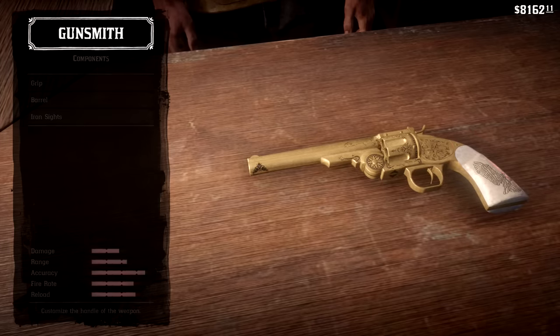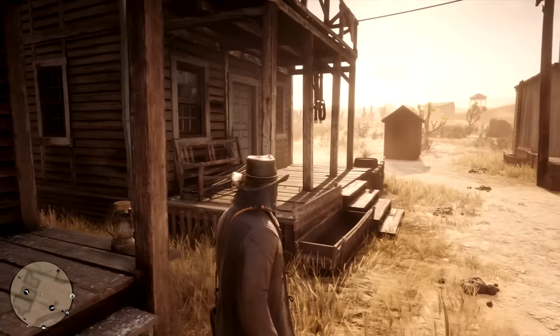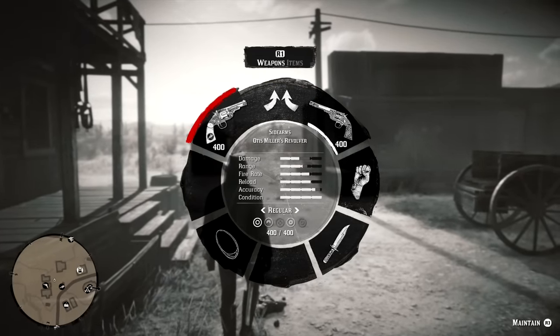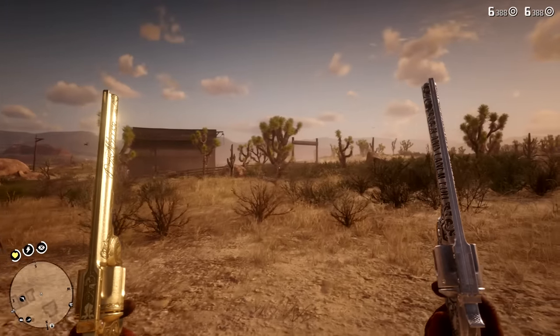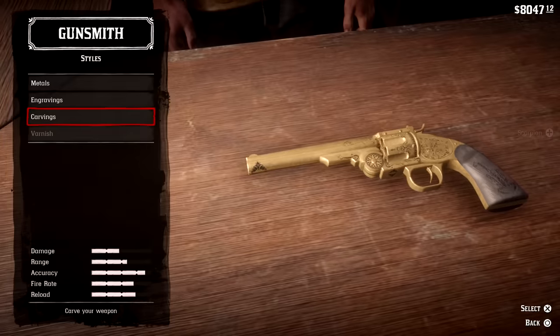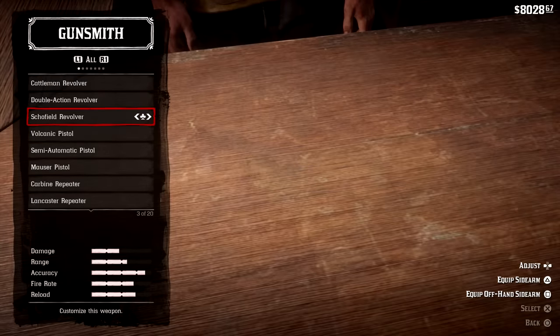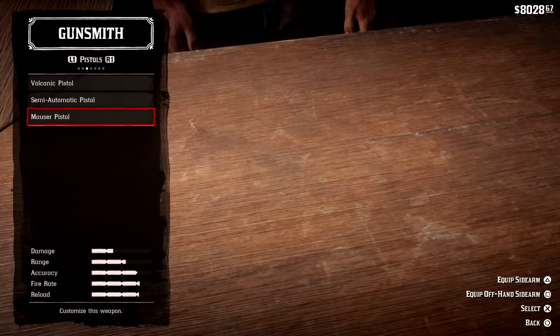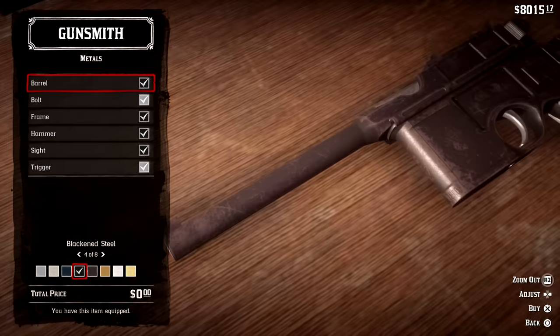In the revolver category there are three base models in total with several legendary or rare reskins for each. We have the Cattleman revolver, which is the one you get from the start of the game, the Schofield, and finally the Double Action. Every other revolver is a modified version of one of these in both stats and looks. The general rule is that the base models, once fully upgraded with barrels, rifling, and iron sights, will outperform the reskins in any scenario. The same goes for pistols as well — here we have again three base models: the Volcanic Pistol, the Mauser, and finally the Semi-Automatic, with only one reskin to worry about, which is Midnight's Pistol, a Mauser reskin.